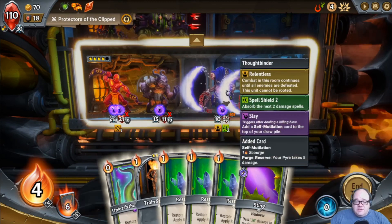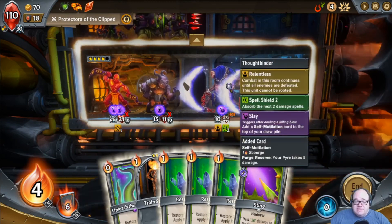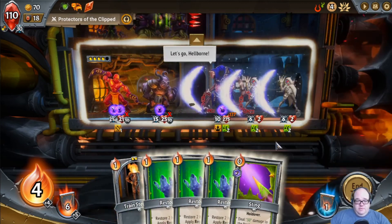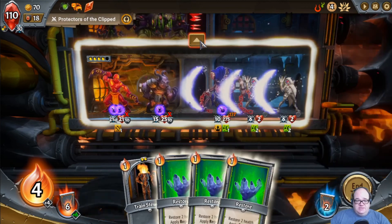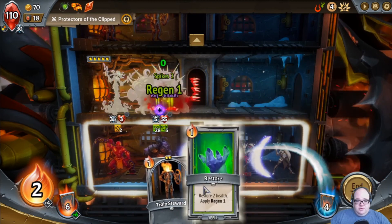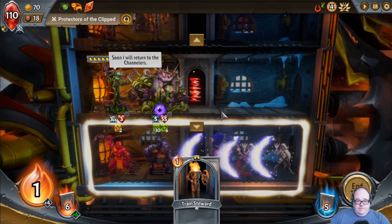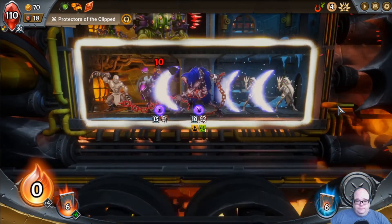Do any of you have this when-I-cast-spells business? No. So we're gonna heal up this floor. We'll go ahead and do this even though it doesn't do damage, just so we get the extra draw next turn. And then we will restore. Restore! More Spikes! Fight, fight, fight!